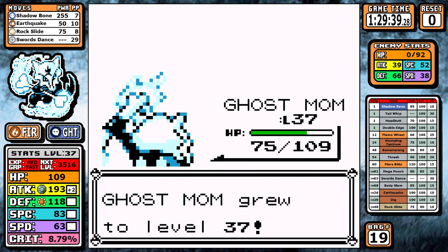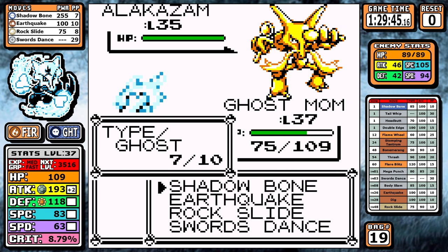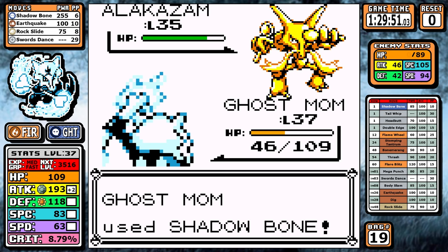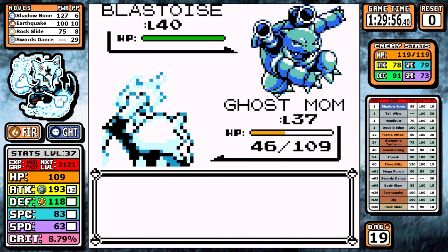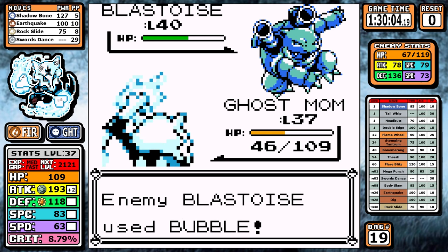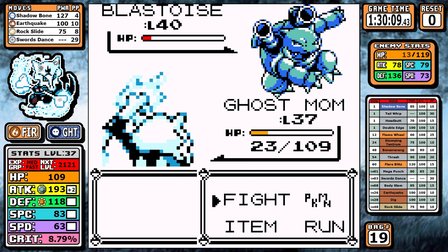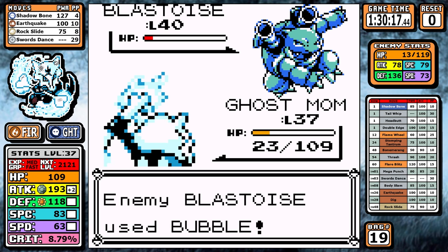This is the biggest difference between a Dark type run and a Ghost type run — Psychic is neutral to Ghost and they can actually hit back. Alakazam outspeeds me, hits pretty hard, but I one-shot it since it's physically frail. Going into Blastoise, the number one problem is we're not outspeeding this tanky turtle. A turn-one Withdraw puts our Shadow Bone damage into a three-shot range instead of a two-shot range, and even though it has weak moves we start getting lower and lower — down to 23 HP.